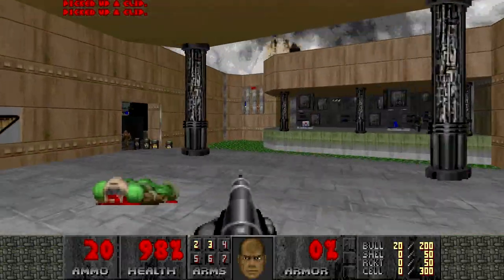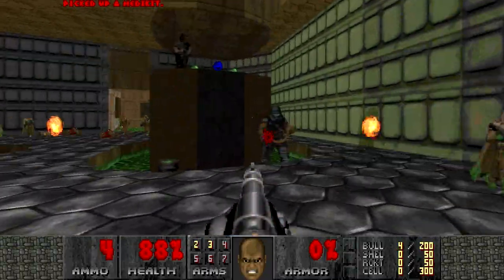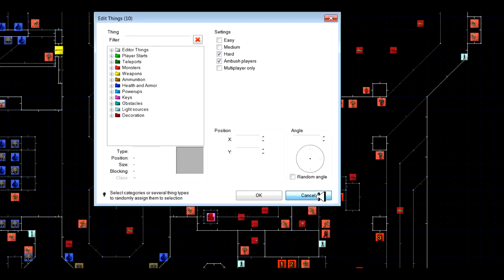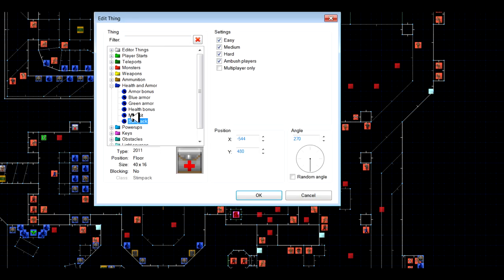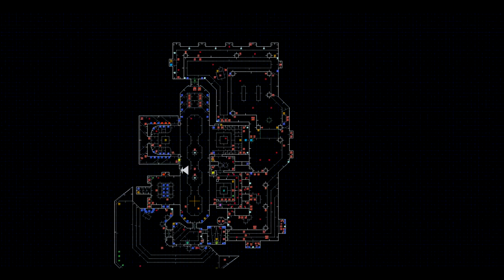Removal of a single Archvile or Cyberdemon also has a chance to make the map substantially easier. After reducing the monster count, I tend to add a few more boxes of ammo and health in for the easier skill settings as well. Make sure you untick the ultraviolence and nightmare box before adding these extra items in, or else you'll mess up your map's balance and make it too easy for ultraviolence.